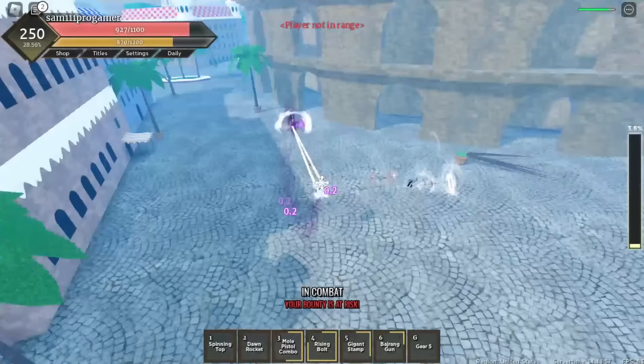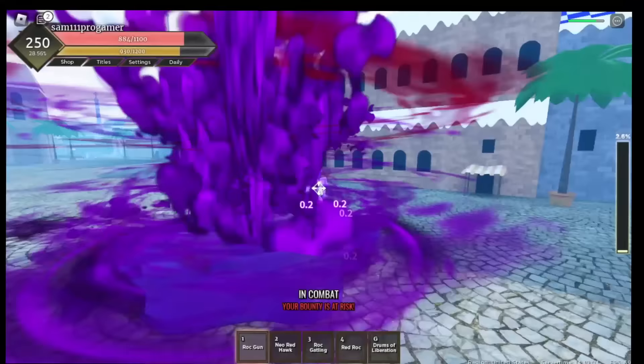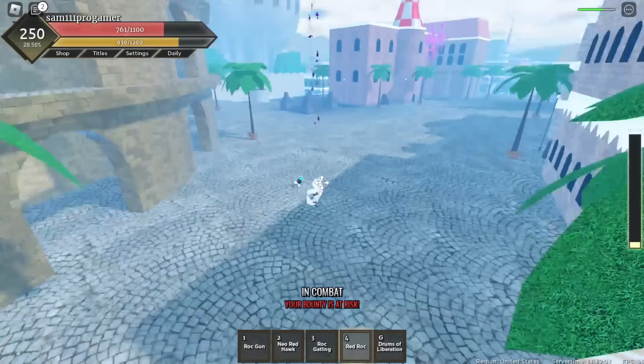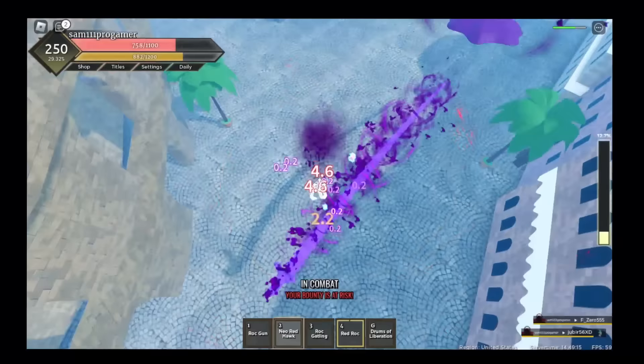I can't do my Spinning Top - my Gear Fifth ran out, rest in peace. I'm gonna do my Red Rocket real quick, that should hit two people at least. This guy's low as hell and I just gotta do my Neo Red Hawk - but my boy Sam is getting all the kills.